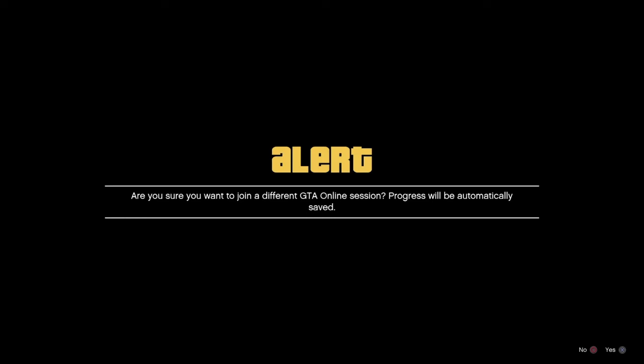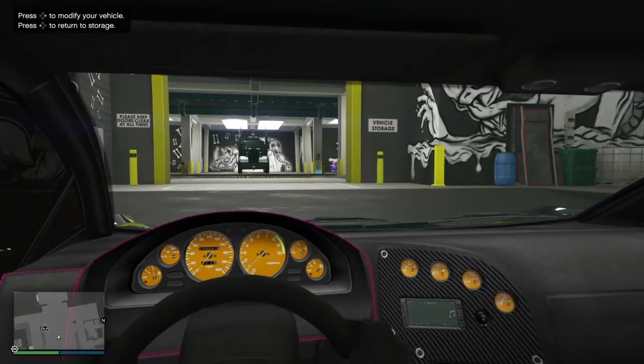So once you get the black loading screen, this is where the free aim comes into effect. You just want to go ahead and join a friend that's in a different targeting mode, and then you can basically go ahead and accept the first message and decline the second. So I just joined a friend from my home screen, pressing X to accept the first one and then circle to deny the second.